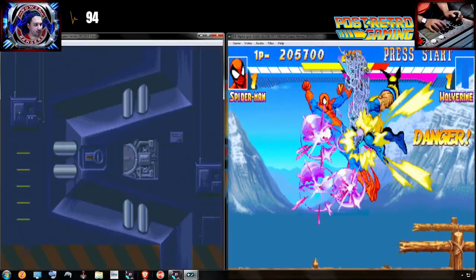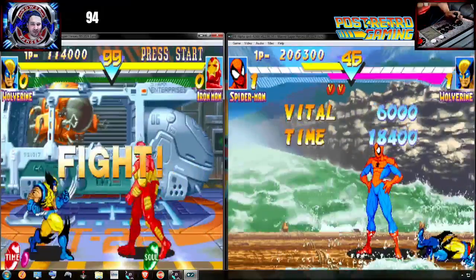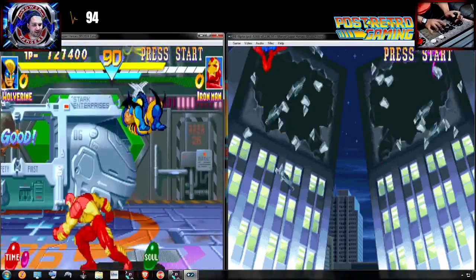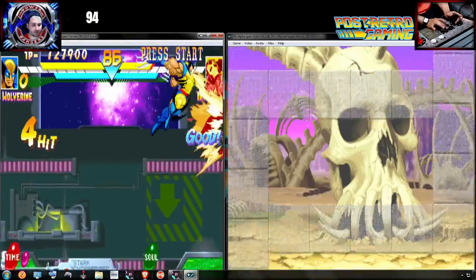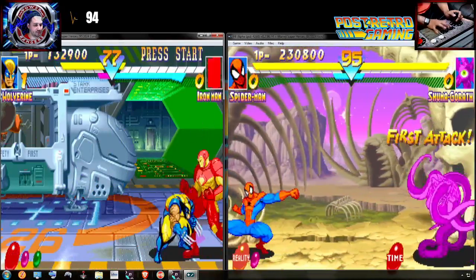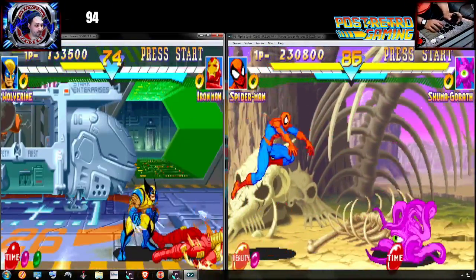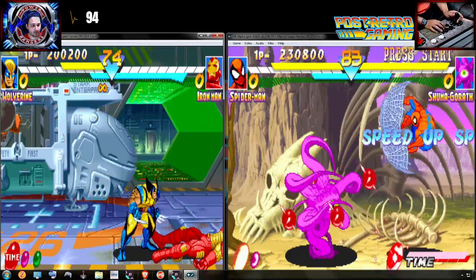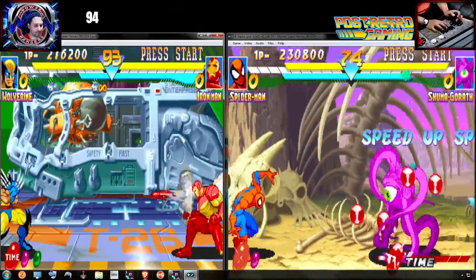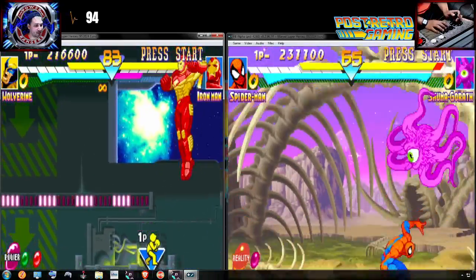The setup didn't work, so it's Iron Man time. The little bit of offset that I have is very helpful to allow me to get a couple of hits in before the next round. Alright, can I win? Iron Man - got the W for Iron Man. He's blocking a lot. Back up, web swing. Playing as two different characters is really challenging.